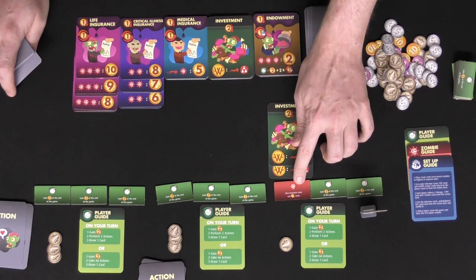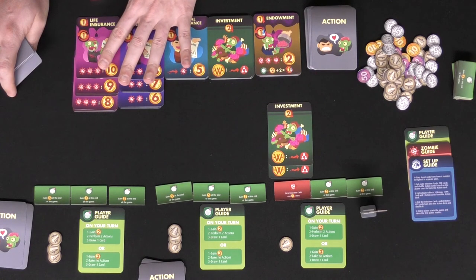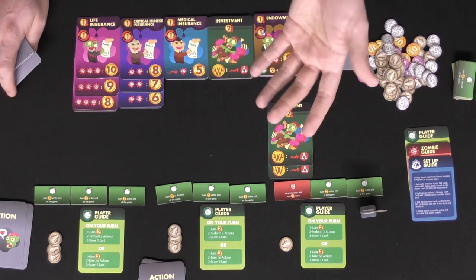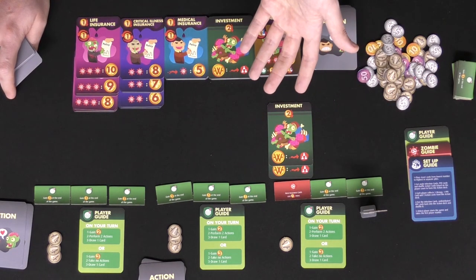Whenever you have one of these health tokens flipped over, the cost of new insurance cards is going to increase by one every time you buy it from the shop, because the insurance companies don't like to sell you insurance if you've already been injured or have a tendency to get more ill — which just makes sense thematically as well.